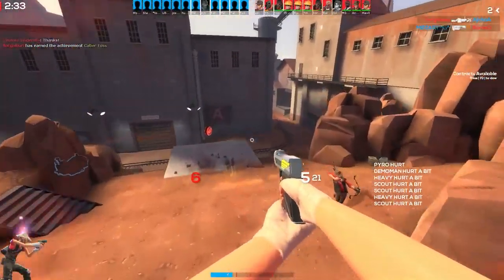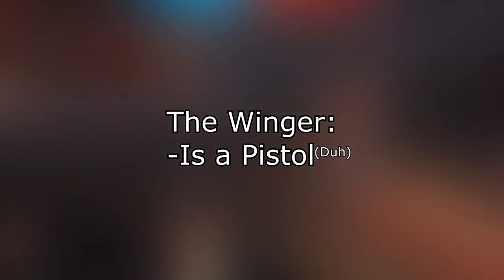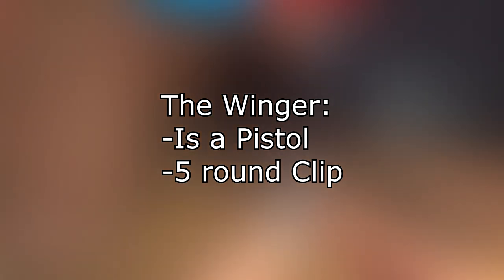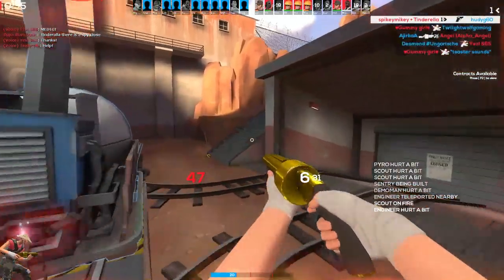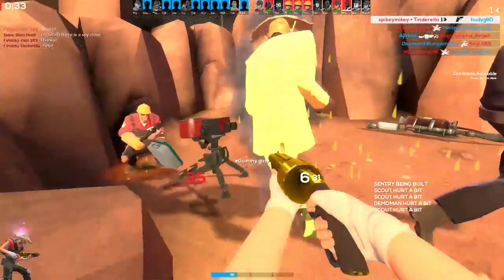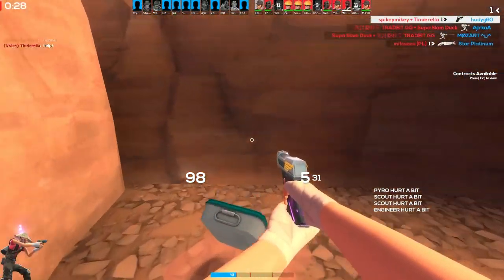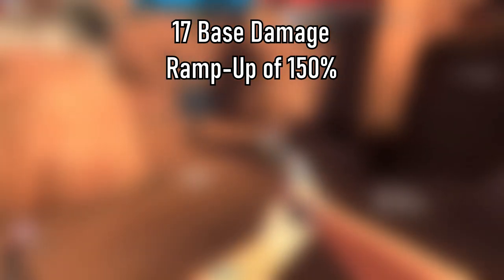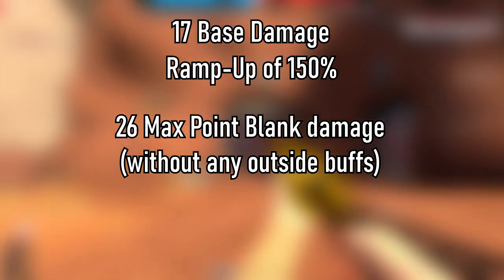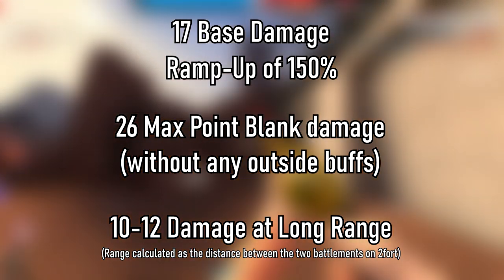Now that we've covered how to get this weapon, let's talk about its stats. The winger is a pistol with five bullets loaded into its clip with an extra 36 in reserve, which gives you quite a lot of ammo if you're careful, especially since you only have five bullets in a clip — and trust me, you use all five very quickly so definitely keep an eye on your ammo. The winger's base damage is 17 with a maximum ramp up of 150% for 26 damage a shot at point blank range, and a range of 10 to 12 with maximum fall off at long range.